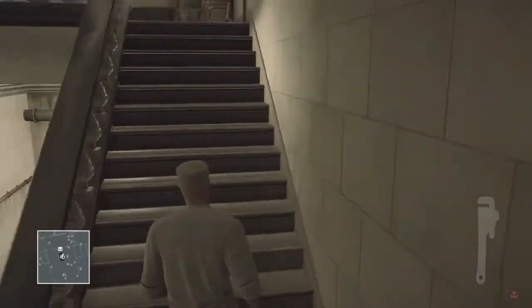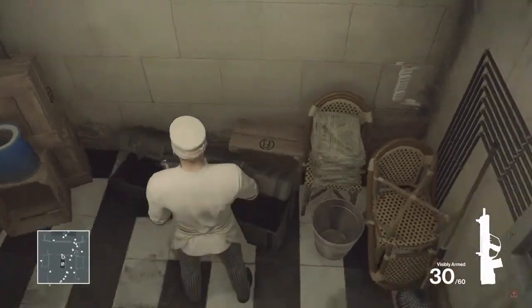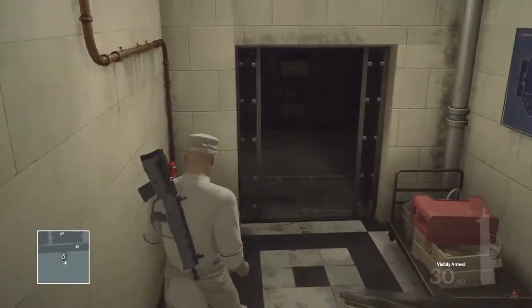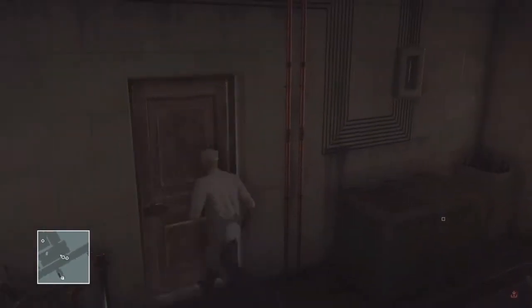At this point we're going to go upstairs and collect our assault rifle. This is the Tactical AR Auto — it's the only assault rifle that is available. We're just going to leave it next to the body for now.